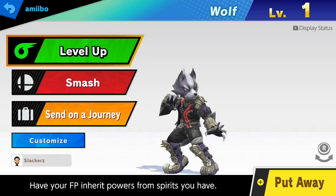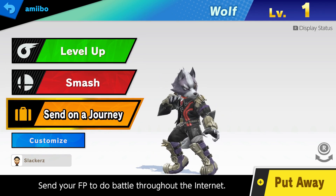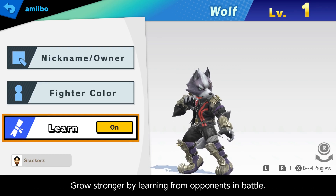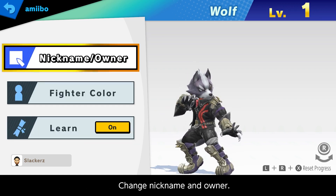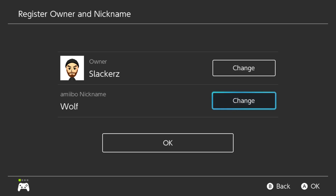A few Wolf training tips are going to be displayed during this video. Step number one: give him a name. Seriously - why is learning turned off? Turn that on. That should just automatically be on. I don't know why mine was off. I might have had him in a level one amiibo tournament. Make sure that's on. But the real first step: give him a nickname, people.